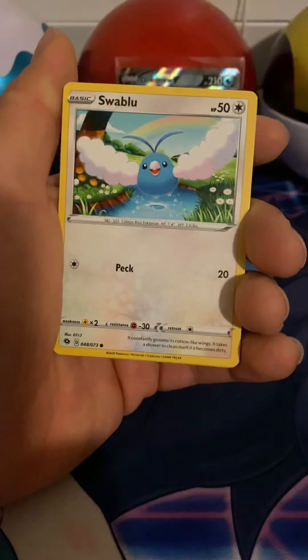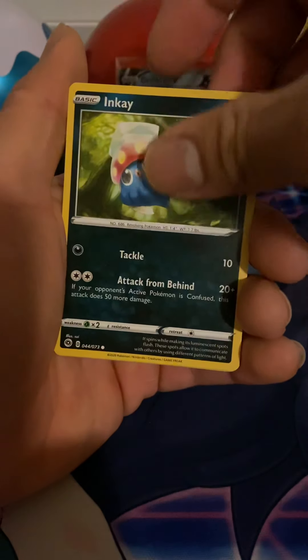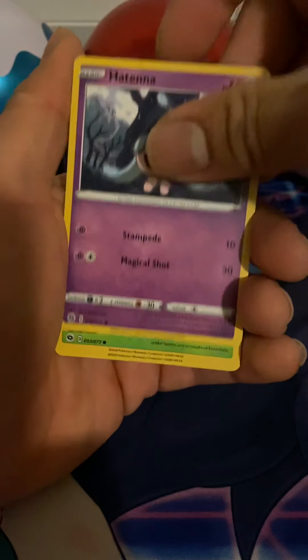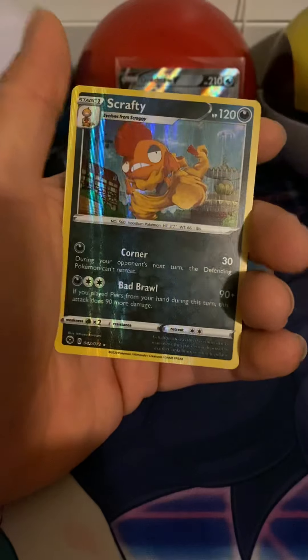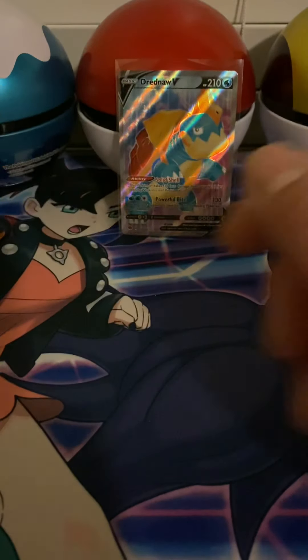Great Ball, Swablu, Hatenna, Kakuna, Rock Rough, Scraggy, Double Colorless Energy. Alright, another Champion's Path pack.